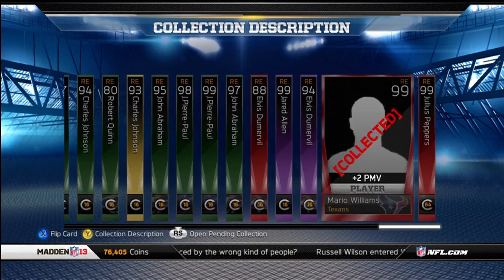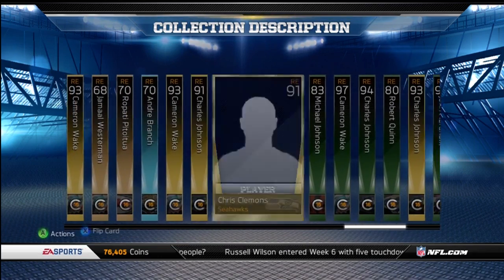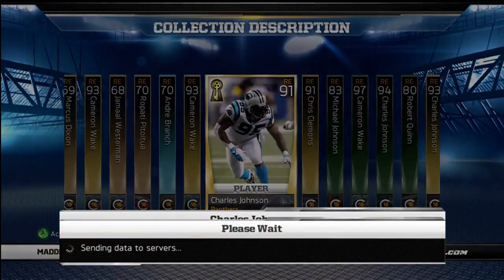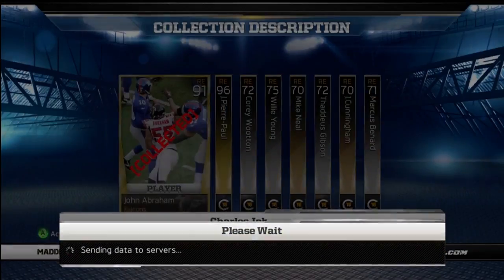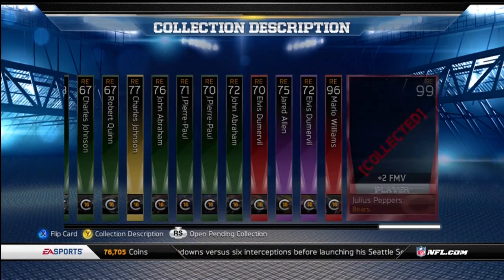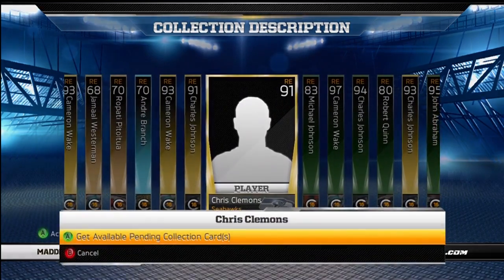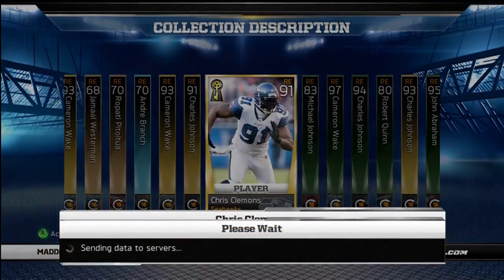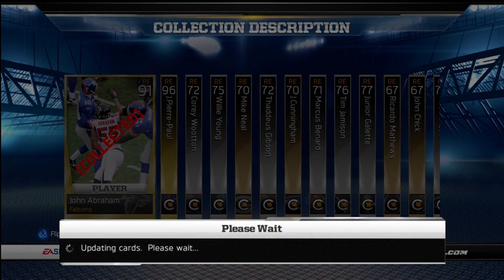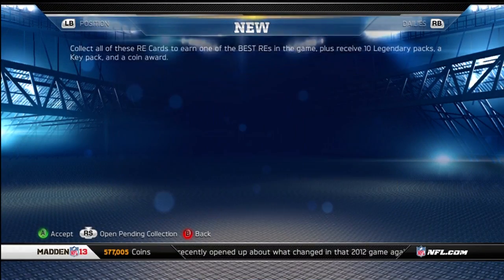It was actually pretty cheap. I pulled most of the cards — I had to buy the two JPPs and the key cards, but other than that I pulled everything else. I only probably lost $20,000 having to buy a couple cards. The expensive JPPs cost me $180,000, and all the key cards together cost me about $160,000. So I spent a little under $400,000 for this collection.